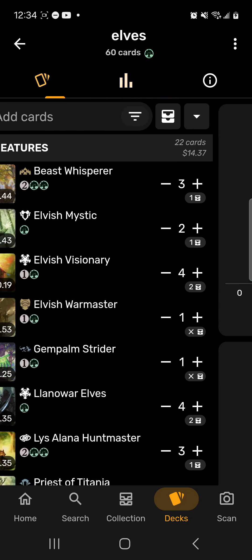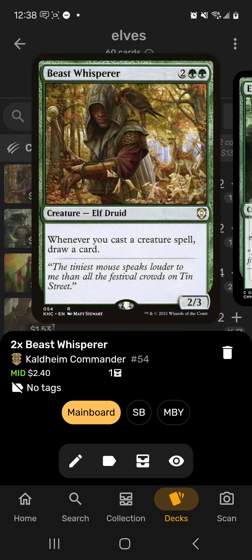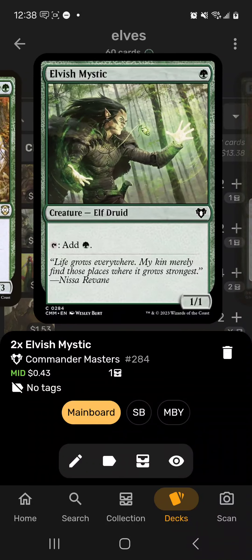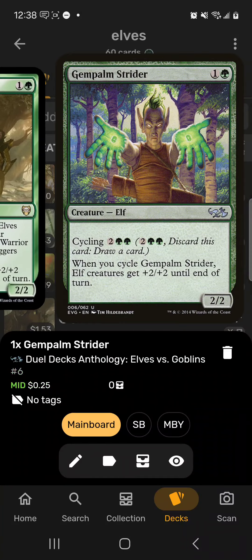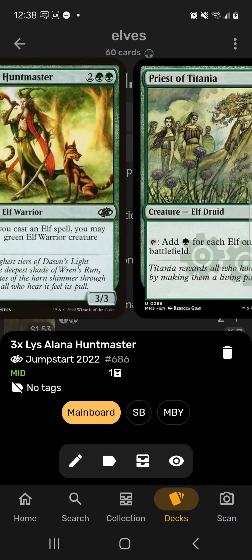First up is Elves. How does this deck work? Well, you swarm the field with Elves — that's how every Elf deck works. We use Beast Whisperer to help keep our hand full, plus it's an Elf. Elvish Mystic, Llanowar Elves, and Priest of Titania for ramp.